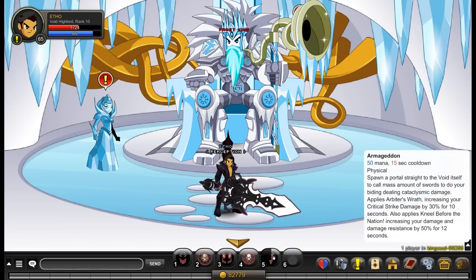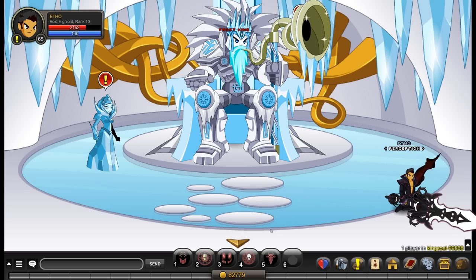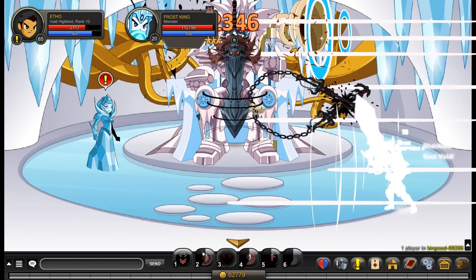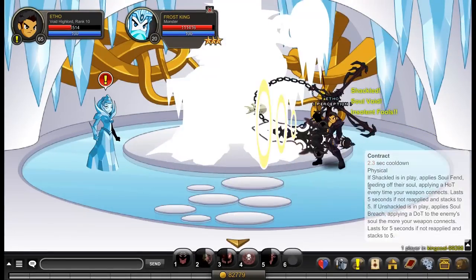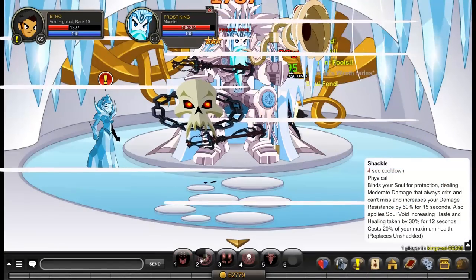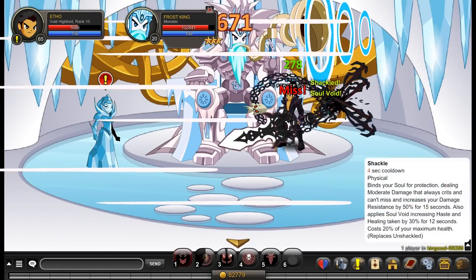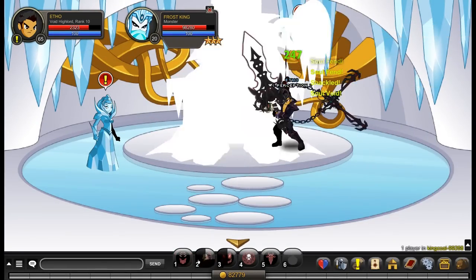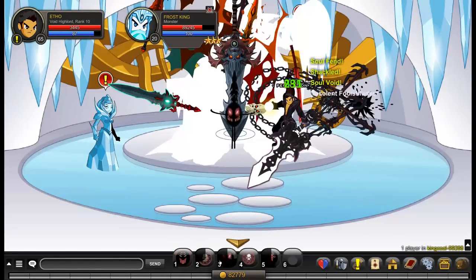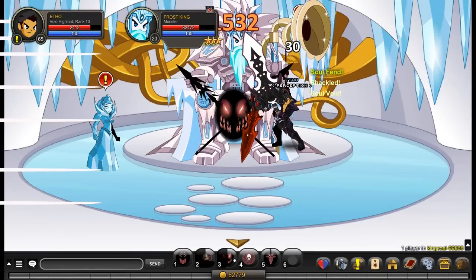What I recommend is you start off with Armageddon and make a decision whether you're going to use Shackle or Unshackle. I'll use Shackle for now — you really just want to start stacking up that Shackle as much as you can. I'm trying to get him to move to the corner so you guys can see the hits a bit better, since I will be going over to Desilich and it's really hard to see the hits there. As you can see, no struggle at all for HP, and my mana is not going down much at all. With Armageddon in, I just got a 1.9k non-crit.